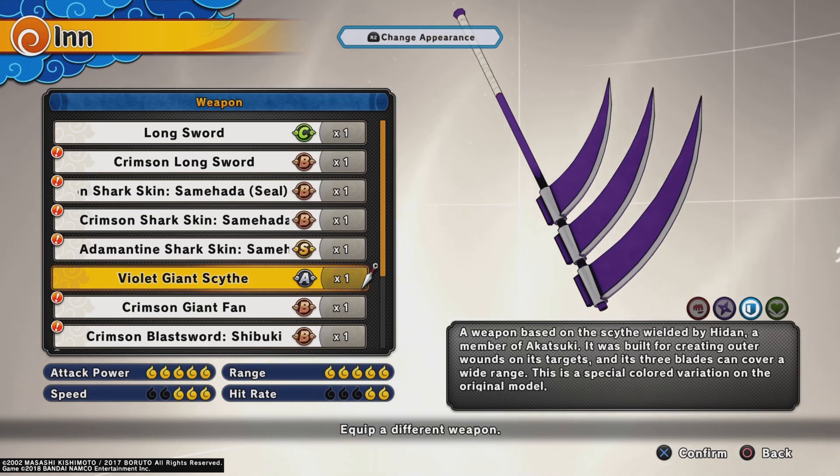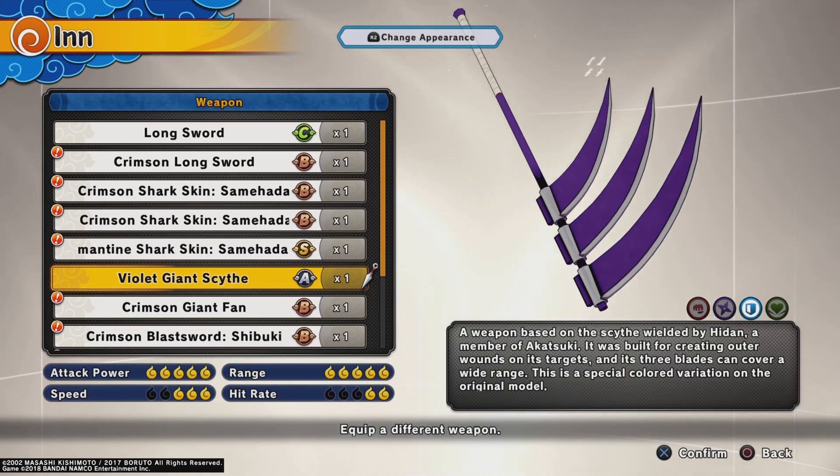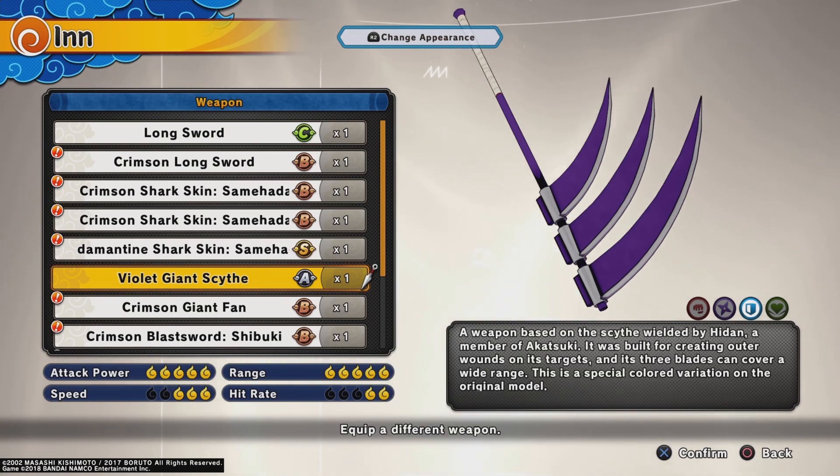The weapon is the Giant Scythe. It doesn't matter which color or any of that — it's the same thing. I love this move, it has great combos. It just hits, it's tough.